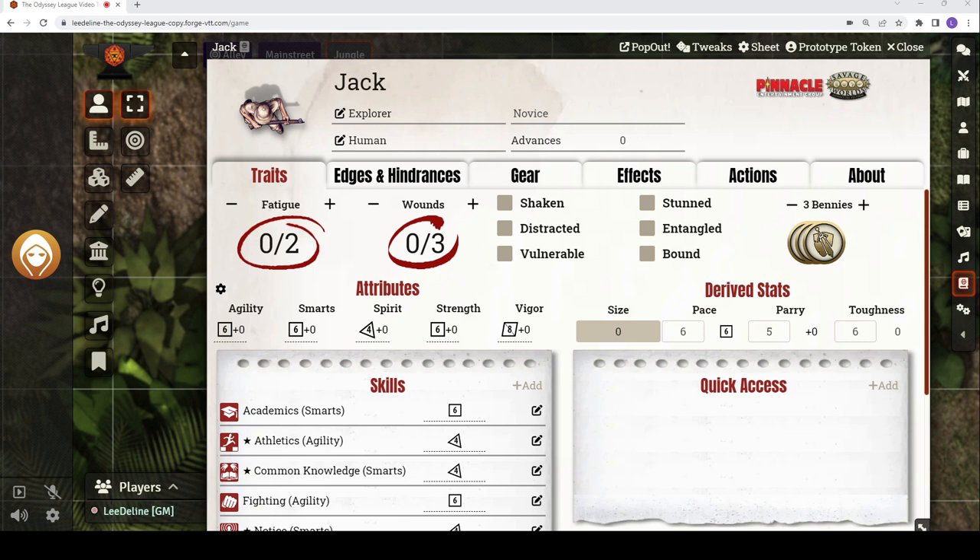Now that traits have been purchased, we have to figure out derived stats. Foundry Virtual Tabletop automatically calculates all three for you. The first is Pace — how many inches of game distance you can move per round, where an inch equals two yards. The second is Parry, which is two plus half your Fighting die, or just two if you don't have the skill. And finally, Toughness — how much damage you can take before it hurts — which is two plus half a character's Vigor. We'll cover these in greater detail in the next video on basic combat and movement.